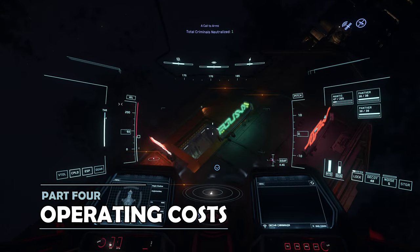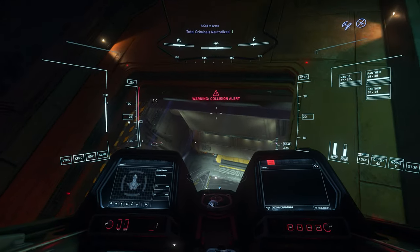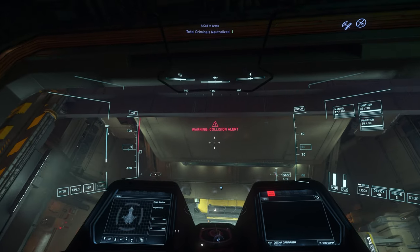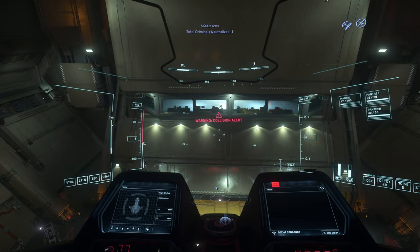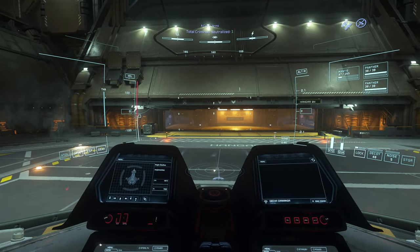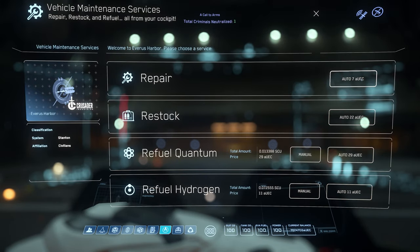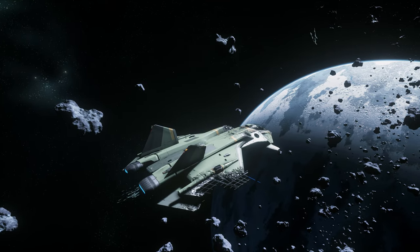It's very cheap to operate the Gladius. Across rearming, refuelling and repairing, you're probably in the hundreds of Alpha UEC, which is far less than what you'll make. With no cargo storage to speak of and no spare seat, the main game loop open to the Gladius is combat contracts. And that's something that feels very natural with the Gladius, able to handle a variety of different situations depending on your own pilot skill.